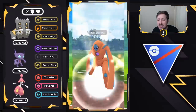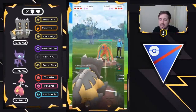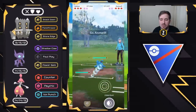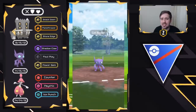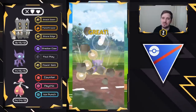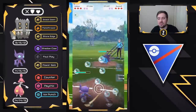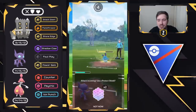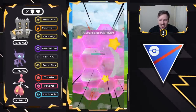We have Bastiodon on the lead versus Defense Form Deoxys — another lead loss. We go into Sableye right away and start chipping away some health. They stay in a bit too long, but they bring in Azumarill. Defense Form Deoxys still does well against Medicham and Bastiodon, but it can't take down both. What's important is to see if we can take out this Azumarill or get it extremely low. A charge move is coming through — I debated not shielding but I decided to shield. It is a Play Rough, so that's a good call.